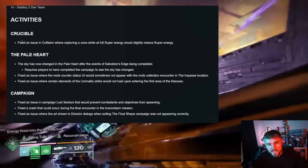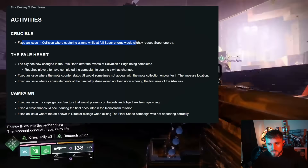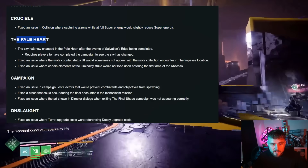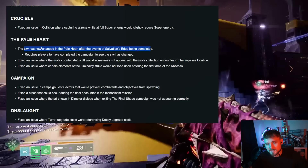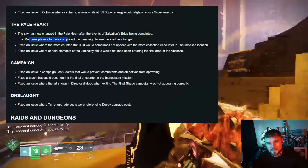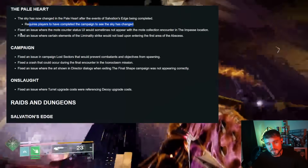For activities and PvP, they fixed an issue in Collision where capturing the zone while at full super energy would slightly reduce super energy — interesting. The Pale Heart sky has now changed after the events of Salvation's Edge being completed, which makes sense after the monolith has been destroyed. It requires players to have completed the campaign to see the sky change, so they don't want to give any spoilers.